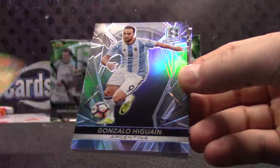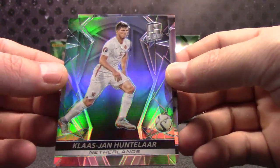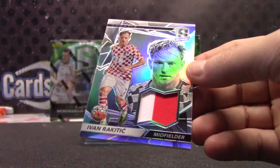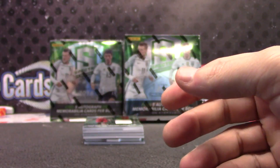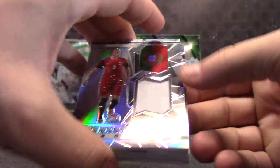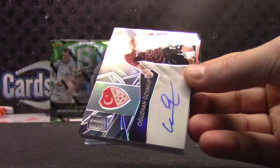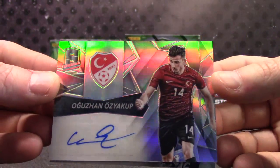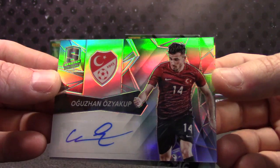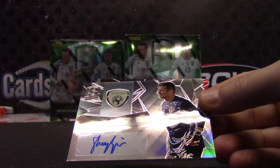Antoine Griezmann, Gonzalo, Klazhan Hunlar, Ivan Rakitic — that one is $1.99. Pepe, just a jersey. That dude, Ogoosan — numbered to $1.99.